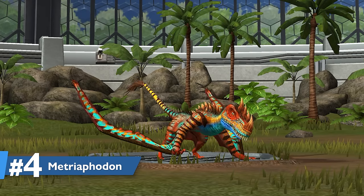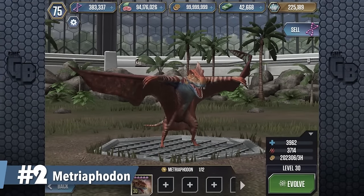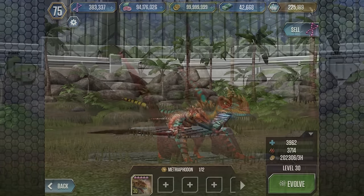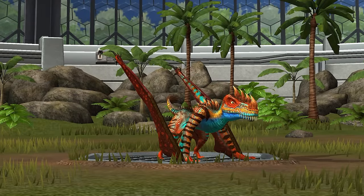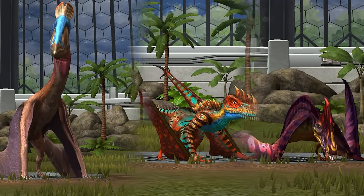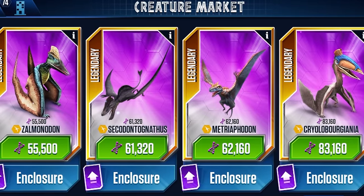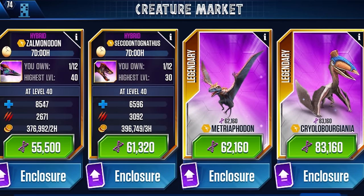At number 4, we have Metrophodon. This guy was number 2 in the last video, so it's fallen by just a little bit. Metrophodon used to be the only Pteranodon legendary hybrid, but now there are a few more of note, though I still feel this guy deserves to be up here. Comparing its DNA cost to the other dinosaurs, it's actually on the cheaper side — though to counter that, Metrophodon isn't cheap overall.